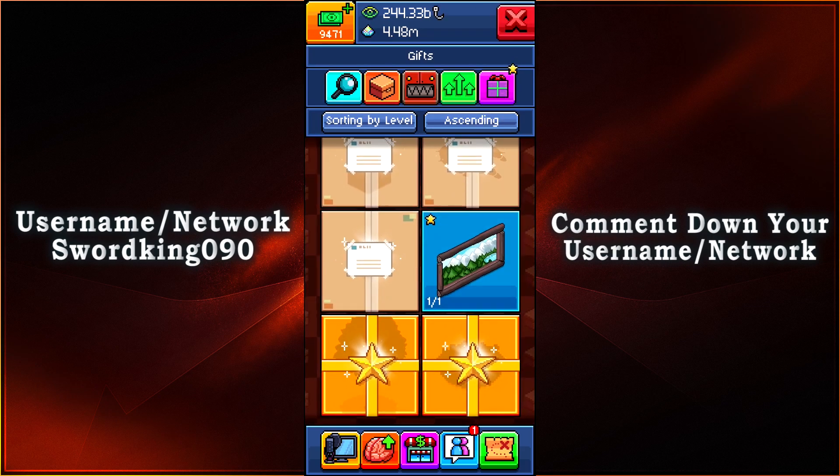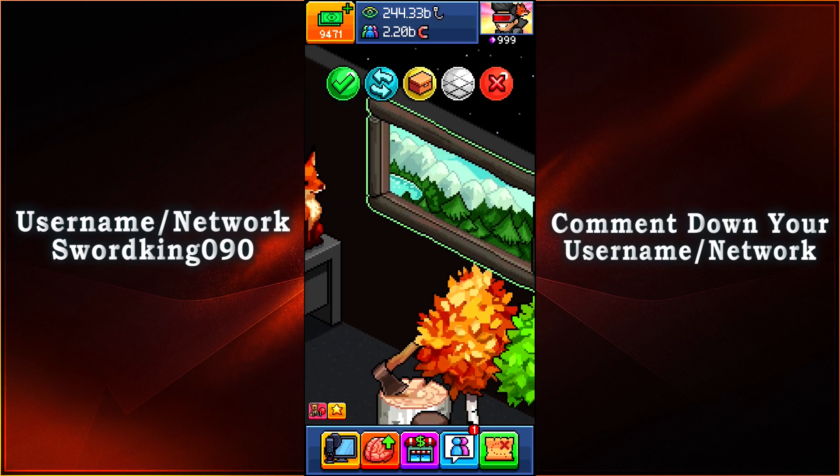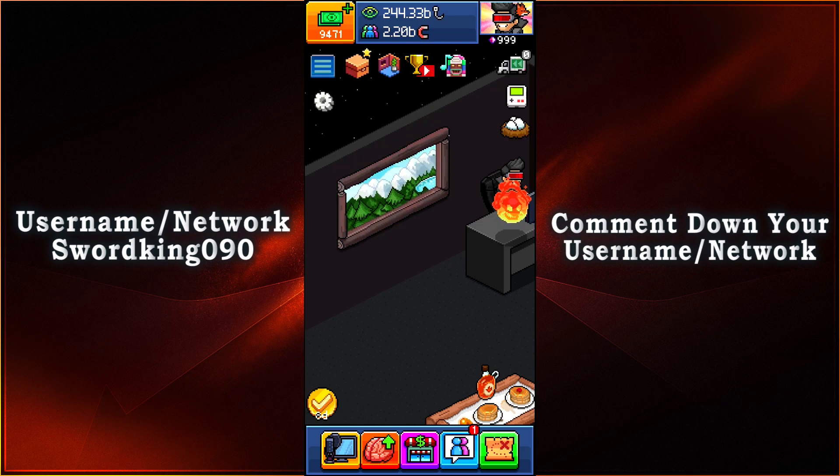For the eighth item, we have ourselves a painting on the wall. That looks beautiful. It just mainly changes directions for which wall you want to put it on. But at least we have that for a lovely home — or it could just be a window to the outside. That could be a thing too.